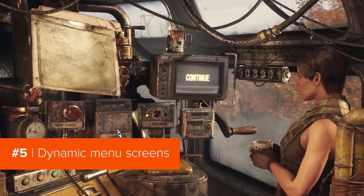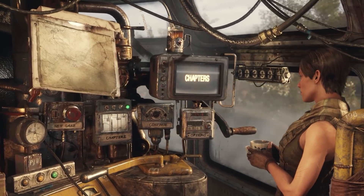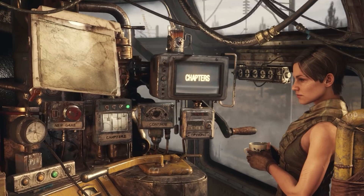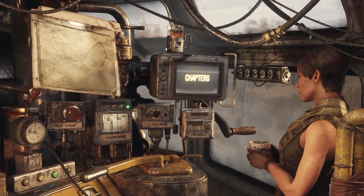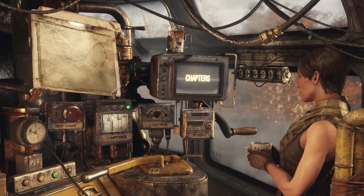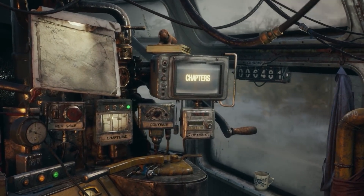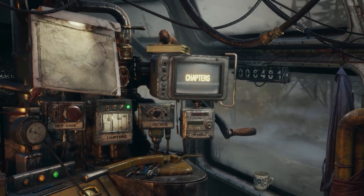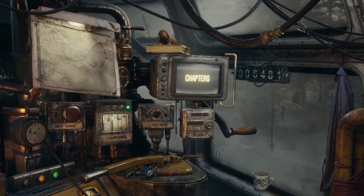Speaking of your train, it's used as a dynamic menu screen that actually changes depending on where you are in the story. When you've reached the sunny forest of the Taiga, you'll see lots of foliage outside the window, and Anna will be appropriately dressed for the weather, with even a refreshing beverage up there. A little later on, when spirits are a bit lower, everything's all grim and foggy. Check the counter on the window showing how many miles you've done — but where's Anna gone? We'll keep this spoiler free.